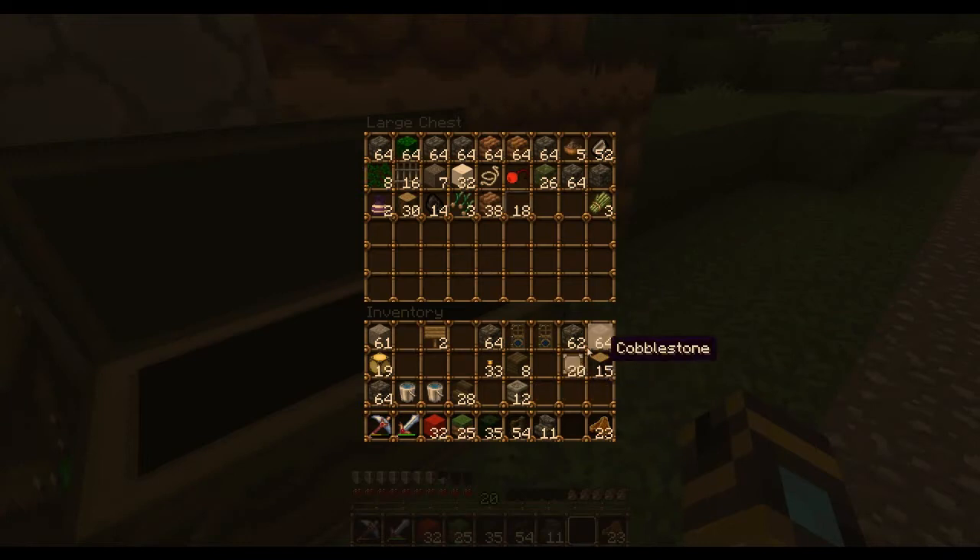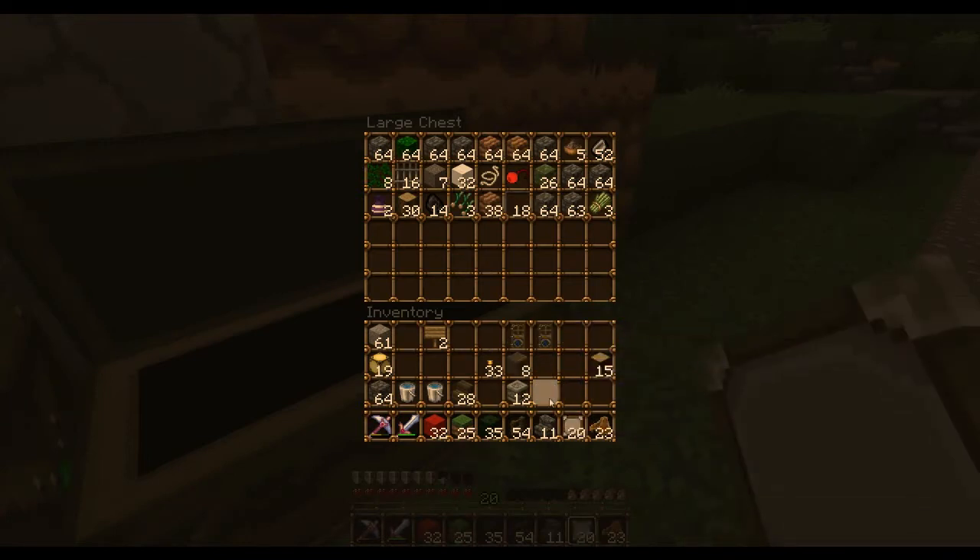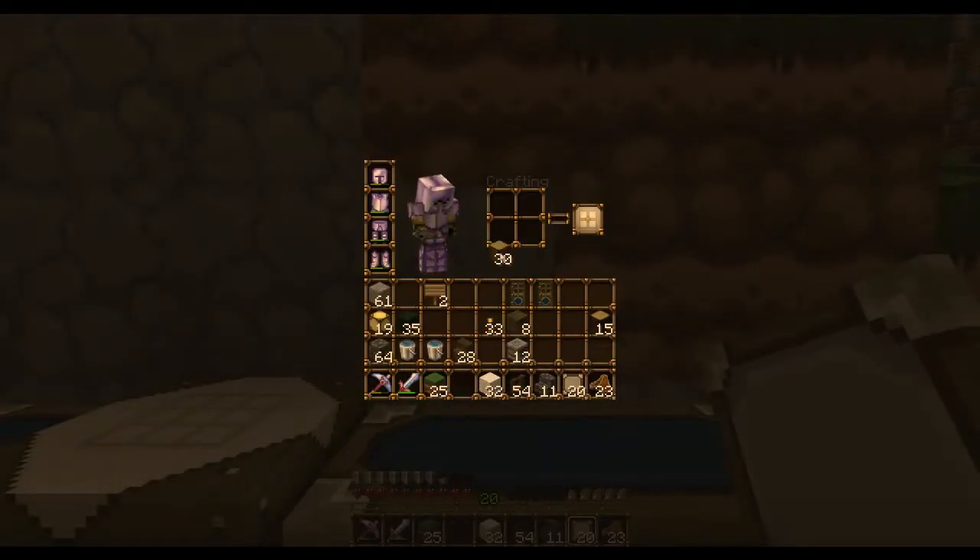You can get rid of glass panes. Still need these. Don't think I'll need buckets, but I'll hold on to them. Get rid of the red. Need these. And some just wood. I need 12. 12 should be good.